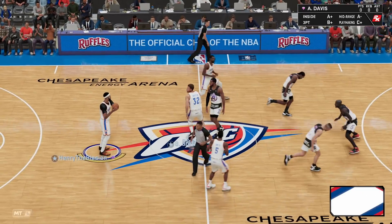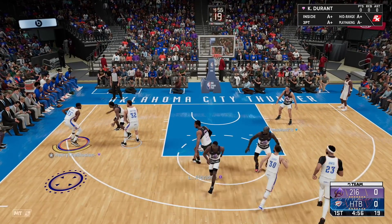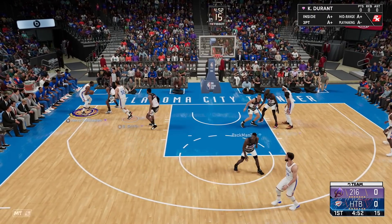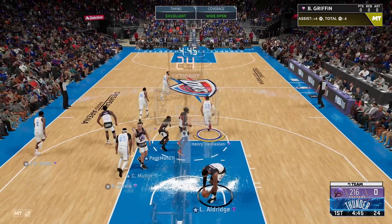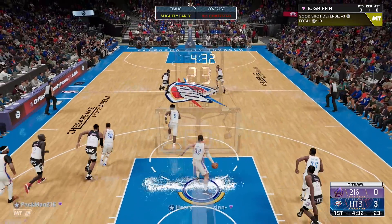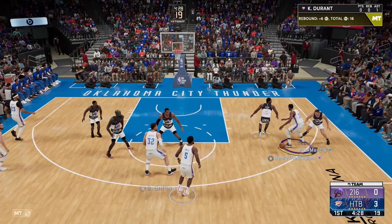We finally got ourselves a game. Kevin Durant, I want you to show him what you can do. We got a Kawhi Leonard on us — not too worried. He's not giving me enough space. Let me get a screen at the top for the pick and pop with Blake Griffin. Someone's got to be open — JR in the corner, three to the dome to start the game. You can run that five-out offense all you like but I'm here to stop it.